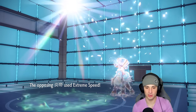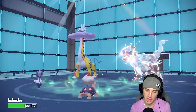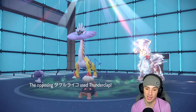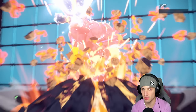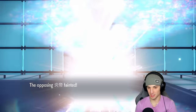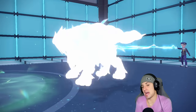Extreme Speed flies through — the damage to Indeedee isn't bad, and Entei took Rocky Helmet damage, so now Earth Power can probably KO. Thunderclap comes out but it fails because we're not attacking. Earth Power flies and we get rid of Entei, getting rid of their Tera type too — lovely!